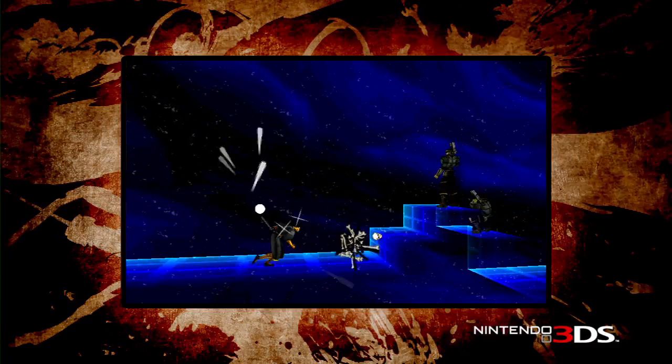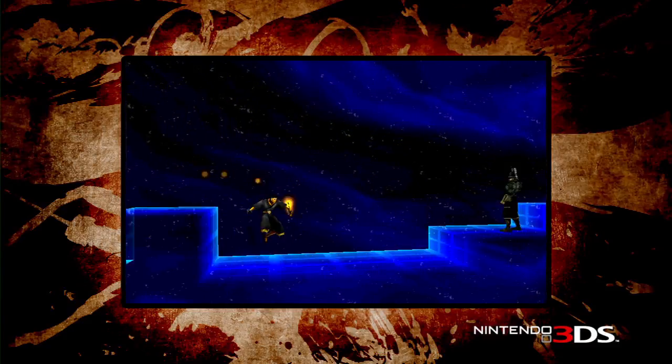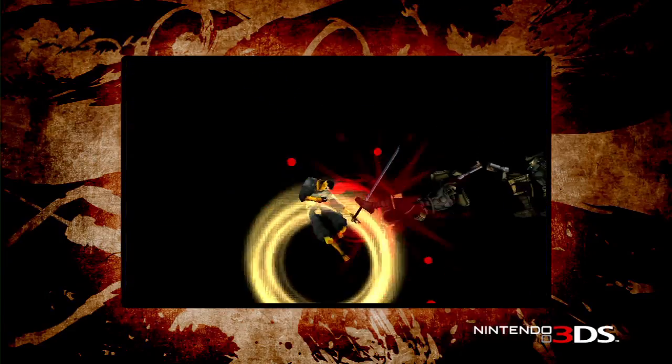What's neat is that these challenge maps have two very cool features. One is the retro mode functionality. When you go into these levels, they're one-hit kills — you hit an enemy once, they're dead, and vice versa, if you get hit once, you're dead. So it's very, very challenging. And as a bonus to fans, you get to play as Joe Musashi in these levels.